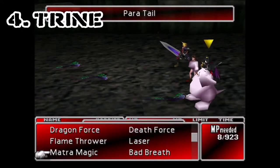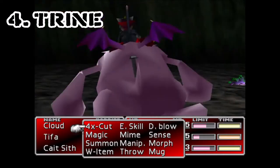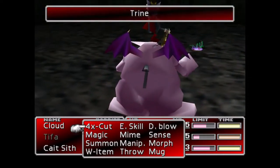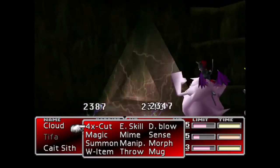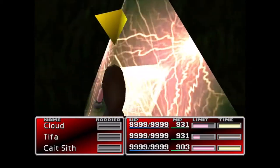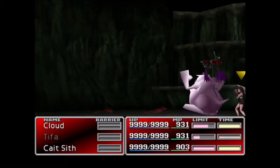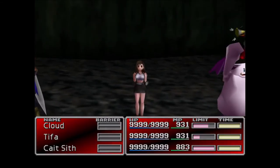Number four: Trine. In fourth place we have Trine, a lightning element spell that damages all opponents. It costs 20 MP per cast, and unlike spells from the Bolt family, is unaffected by Reflect. Trine's base power is equal to 2.125 base magic damage and can easily wipe out whole groups of weaker enemies and does well at holding its own against early bosses.